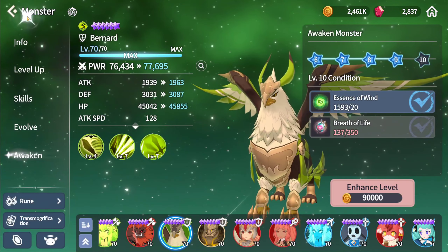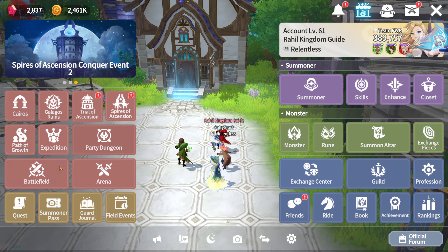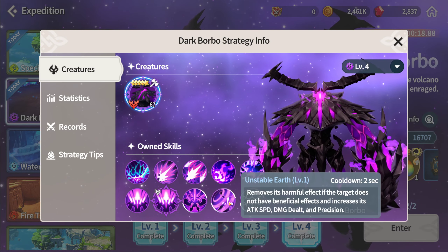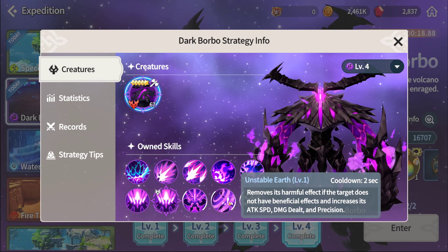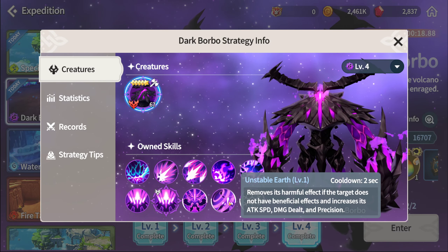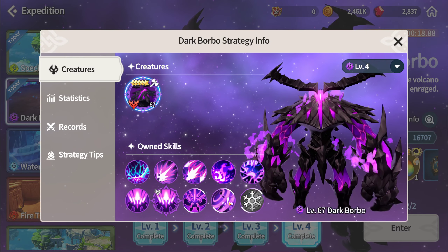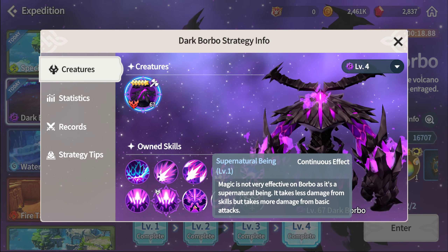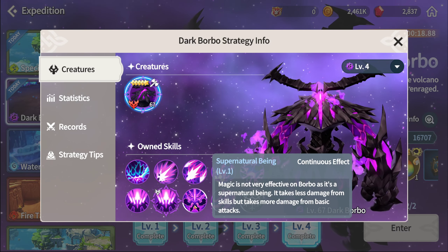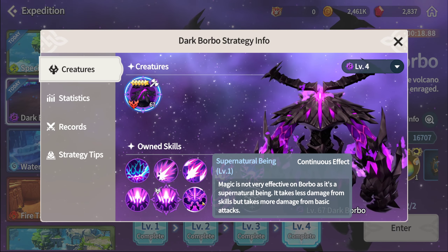Dark Barbos is pretty easy. For newer players, look out for his passive: if it does damage to anything that doesn't have a beneficial effect on it, it will first remove all harmful effects on itself. Then on the second attack it increases its attacks to deal damage down and precision by 3, then 6, then 9. It actually takes more damage from basic attacks than actual skills, so it's very important to weave in autos and prioritize monsters that are more auto-attack focused.